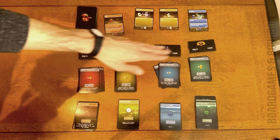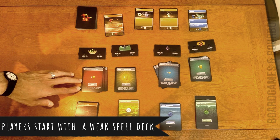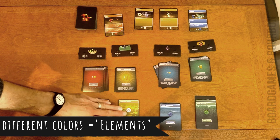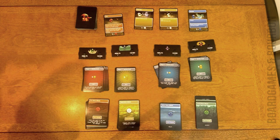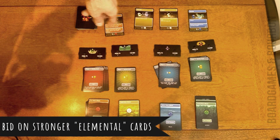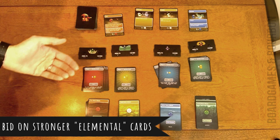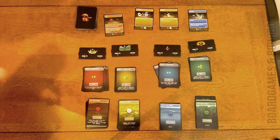Each player has a color that synergizes in the game. Player one has red cards and a red deck, player two yellow, player three blue, and the fourth player gets green. That's important because during the auction phase, you're battling for cards, and those cards have different powers that will benefit your color more powerfully.